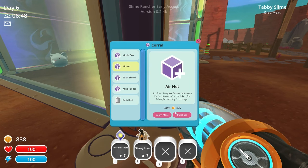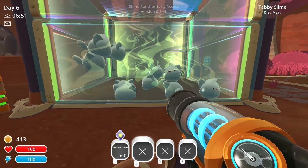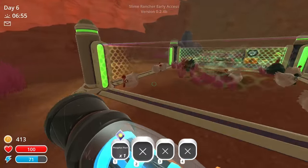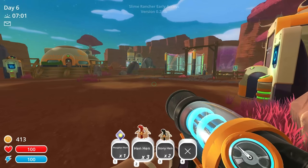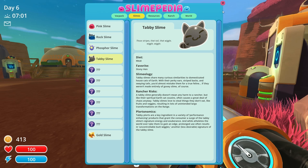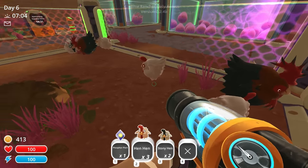We're going to have to do an air net because I ain't chanting that — nope, not chanting that one bit. Let me suck up a couple of these guys. Wait, was stony hen their favorite? Slimepedia, slimes — stony hen is their favorite. I should be feeding that to them then.